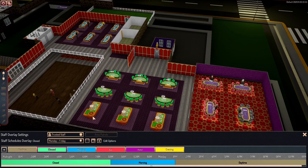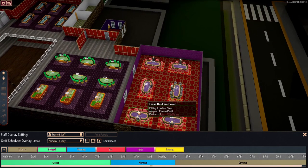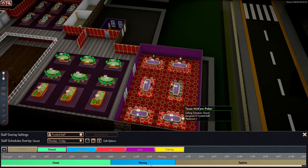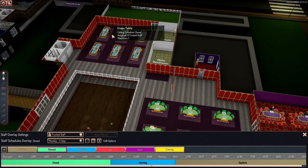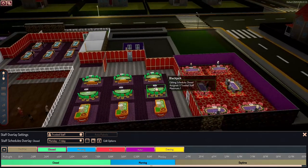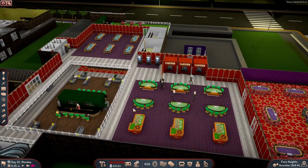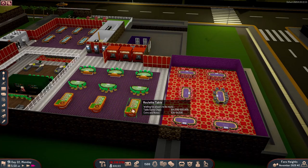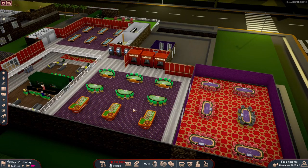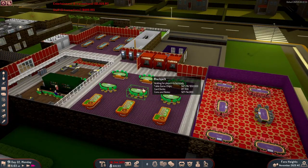When it's closed and nobody is gambling, we have cashiers at zero because I don't need to pay anyone to stand there. With trusted staff, something happened and this got reset, so we have to set all of these to zero. When the time comes and these staff leave, the gamblers that are standing there gambling will also leave at that certain time — all of them will just go away.